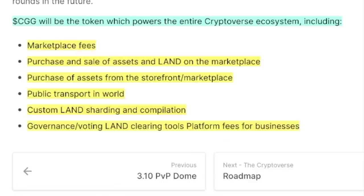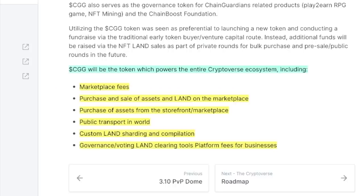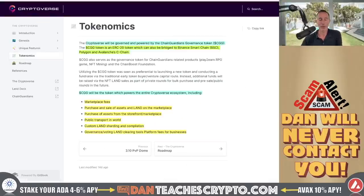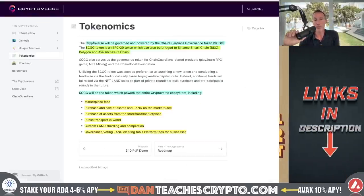The CGG will be the token which powers the Cryptoverse. Marketplace fees, purchase and sales of assets, purchase of assets from the storefront, public transport, custom land sharding, governance voting, land clearing tools, platform fees for businesses — and a bunch of other things. So when we take a look at the CGG itself, the Chain Guardians token, and the inexpensive market cap — that's huge. I can't see how this couldn't do well.